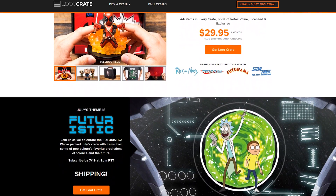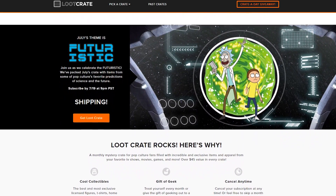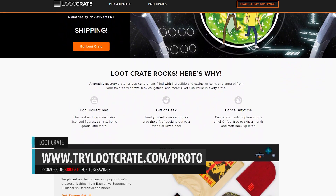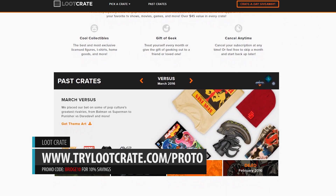Looking for geek and gaming collectibles? Well then Lootcrate has you covered. Lootcrate is essentially Comic-Con in a box — every month there's new goodies from collectibles to apparel to tech gadgets and other epic gear. Save 10% on any new subscription at trylootcrate.com/Proto and enter the promo code BRIDGE10 for 10% savings. Check out the link in the video description to learn more.